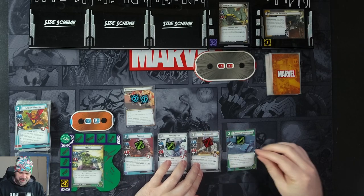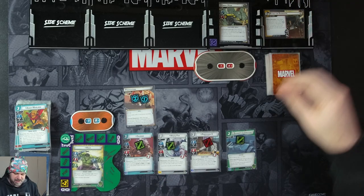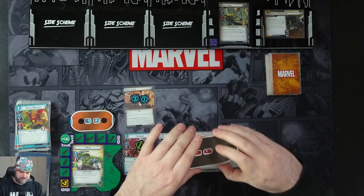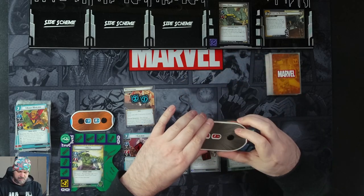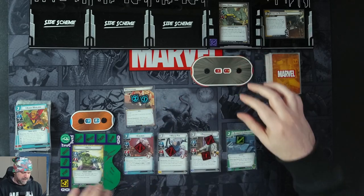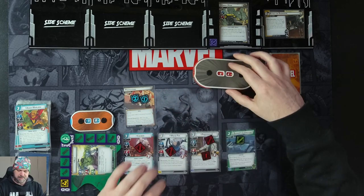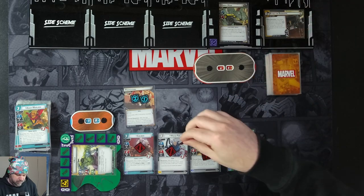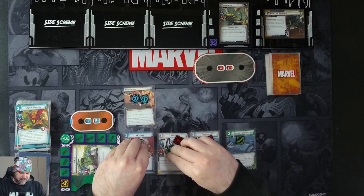We're going to thwart with Professor X because he's going to go away at the end of the phase anyway. White Fox will attack for one, Caliban will attack for two, and Hulk will attack for three — taking Ebony Moor down a bit to eight. They all get one consequential damage, and we'll ready up and draw four cards.